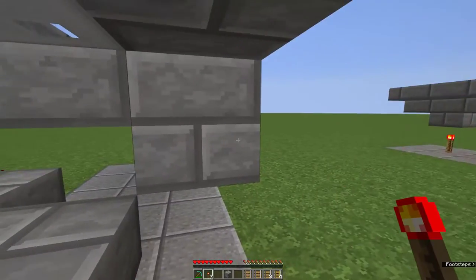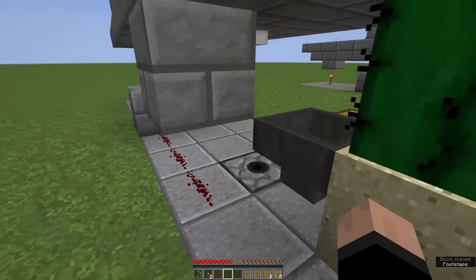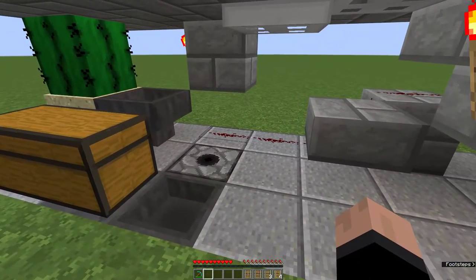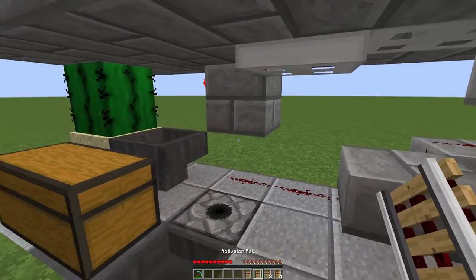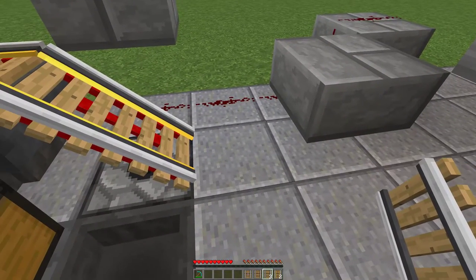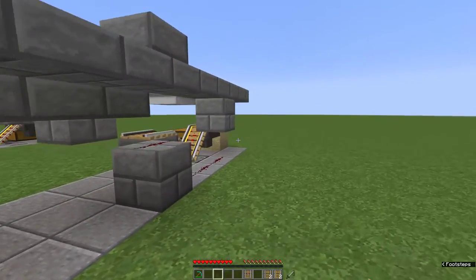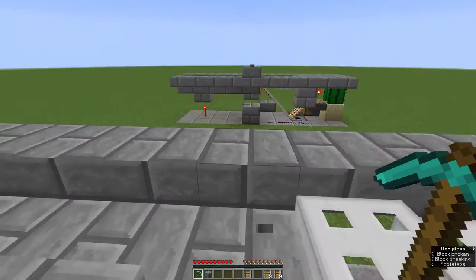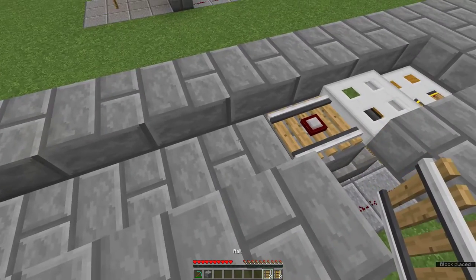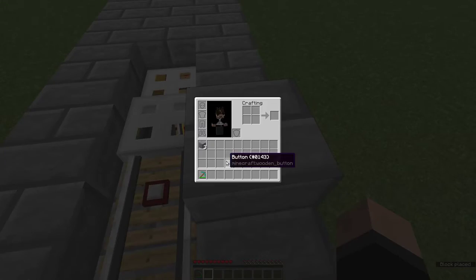A redstone torch needs to be placed here. And a solid block needs to be placed here diagonally next to this hopper with a redstone torch on there. The final redstone torch under the solid block. I'm going to place the powered rails here and here. A regular rail here. A detector rail here. An activator rail here. I've locked myself — I'm going to break that. Detector rail next to the trap door. Normal rails here and at the end two powered rails. And finally the button goes there.